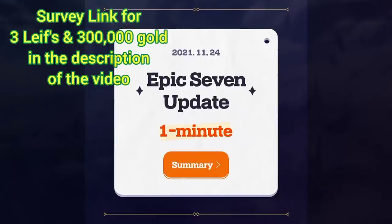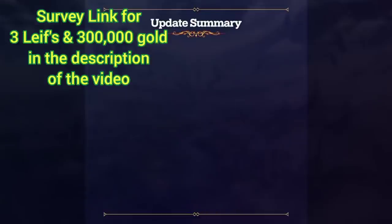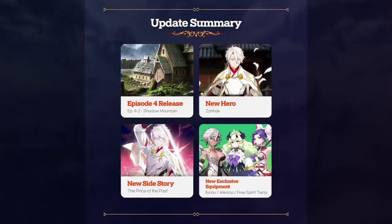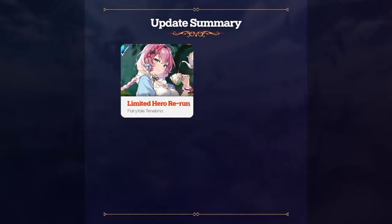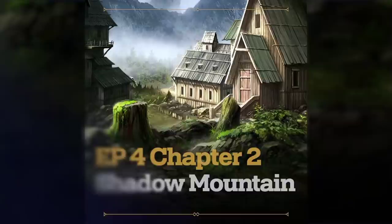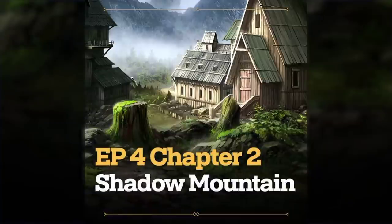Welcome back to another video. We got the survey link in the description — three leaves, 300,000 gold. We have a lot of new stuff: a brand new hero, three exclusive equipments. I'm really hyped about these exclusive equipments, and this new hero looks quite interesting. I'll be talking about him and showcasing the hero tomorrow with 15 skill ups.